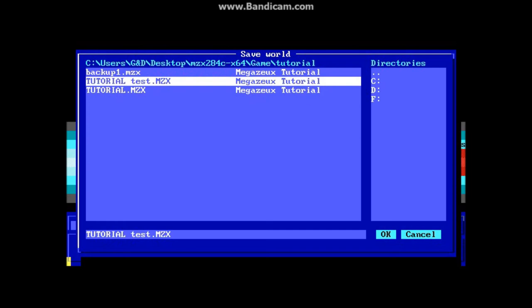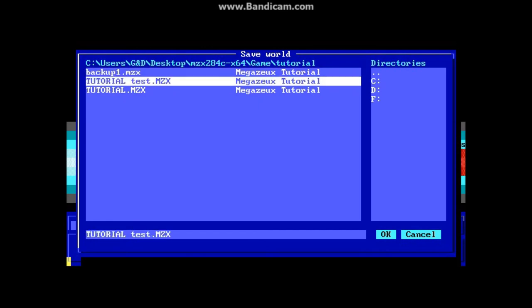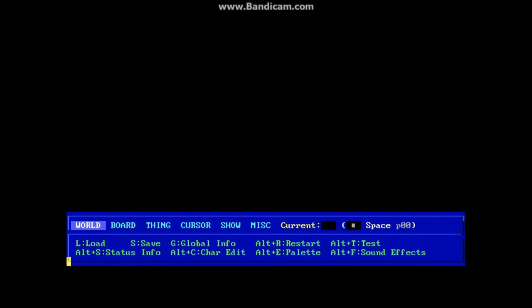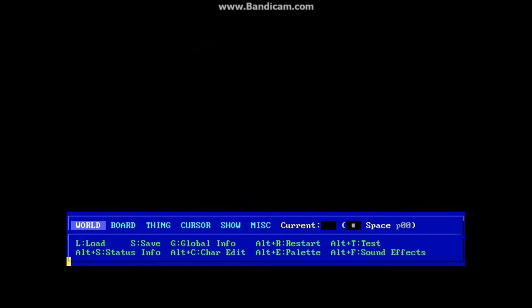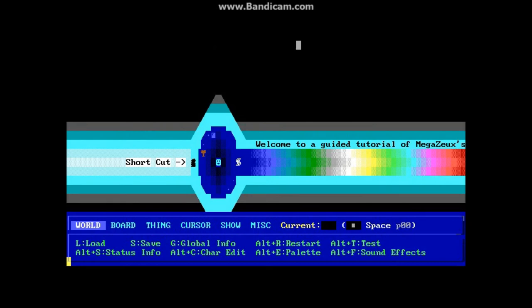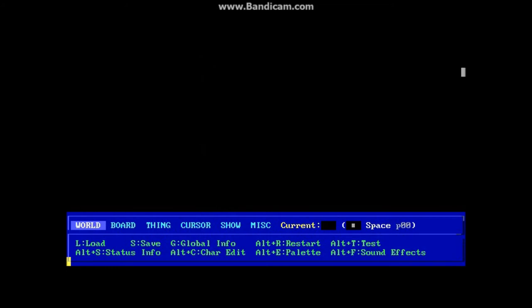So now I have Tutorial Test, Tutorial, and Backup — right now they're all the same because I haven't modified anything yet. Hit Escape and now I can move around the board. You can press the arrow keys to move the cursor around, and the board will pan around with you. If you want to move quicker, hold down Alt — every time you hit the arrow key, it will move ten steps, so it's a much quicker way to get around the board.